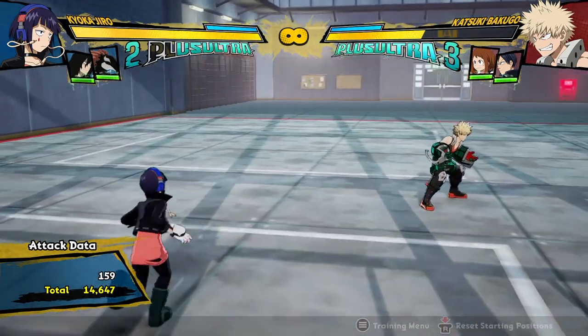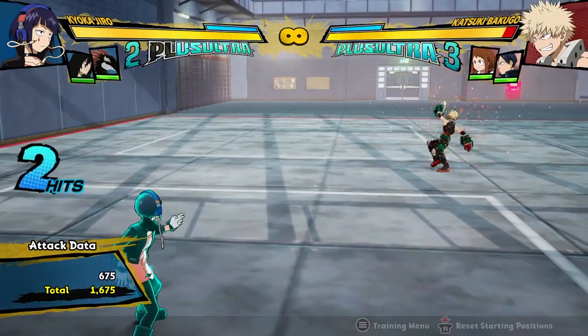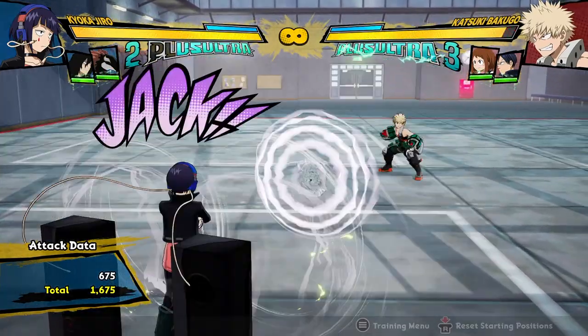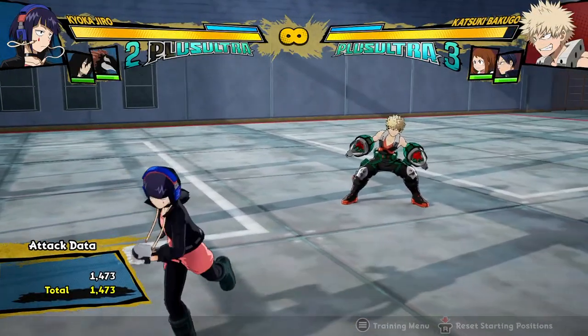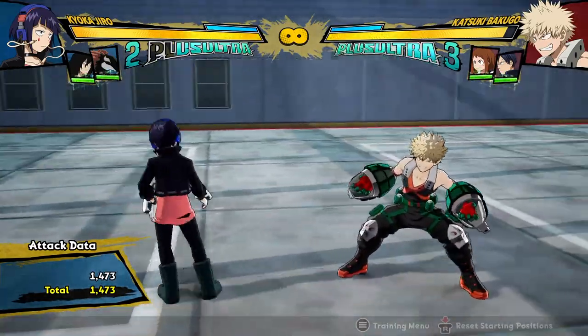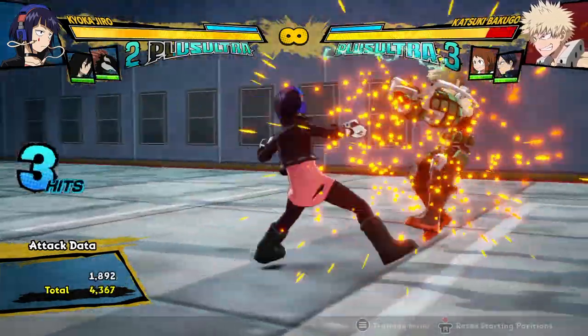The three big changes she has are: slight changes to her Quirk 1 Fireball and the ability to charge it up, which I'll talk about later. Some of her combo pathing has been changed — what she can cancel into what. And basically the biggest change is that her Tilt Quirk 1 can be jump cancelled, so she can just jump after she does it to get meterless combos.